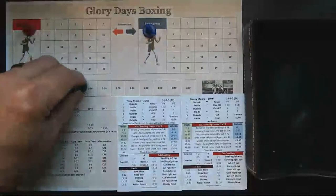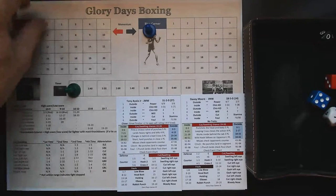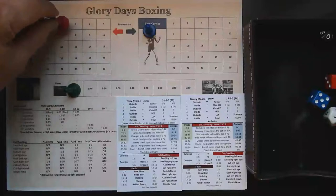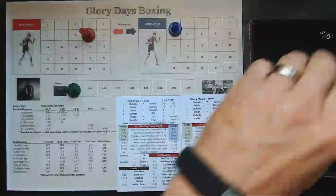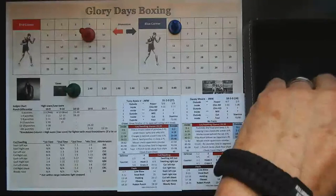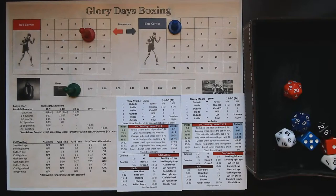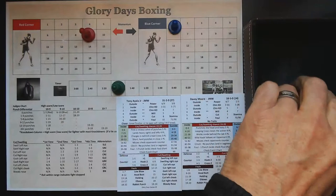Round number two in development express mode. Tony Ayala comes out with control from the outside. A result of 07 gives him four punches landed, plus another five for momentum — he'll get nine total. Davey Moore gets a single punch. We roll chin checks for Ayala, and a potential cut came up for Davey Moore. We roll against that — a five — that is indeed a cut. Davey Moore is going to have a bloody nose here in the second round.